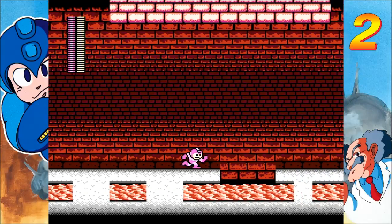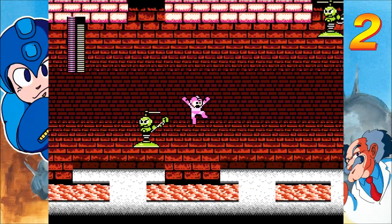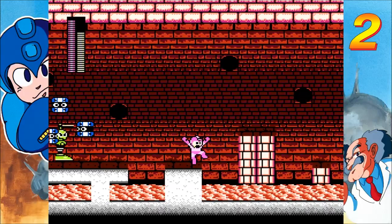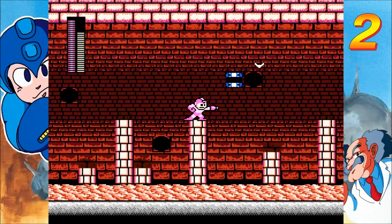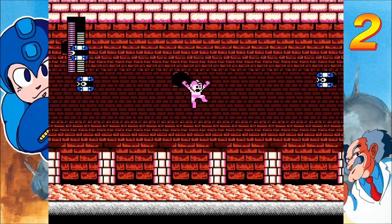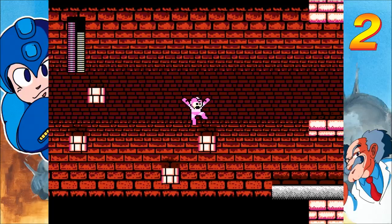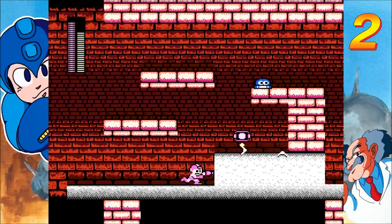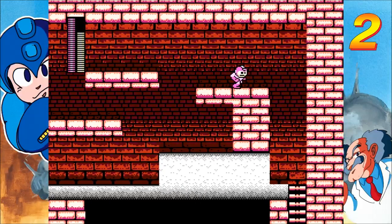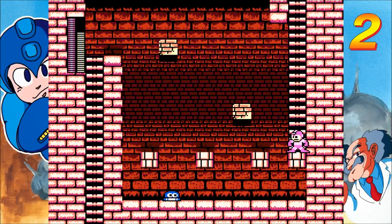Equip my go-to weapon here. I hate it when they drop weapon energies, because it tends to mess up the pause with the energy — regenerate. I was so totally expecting to fall there. And here we get the disappearing blocks segment of the stage — well, one of them. There are many.